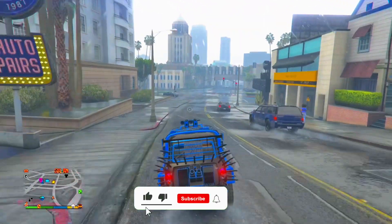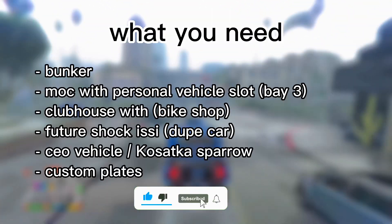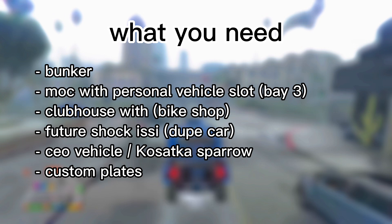What's good, it's your boy Vert and I'm back with another dupe glitch. Everything on the screen right now is what you're going to need: a bunker, an MC with the personal vehicle slot in bay 3, a clubhouse with a bike shop, and a Future Shock AC — that's the car you'll be duping. You can use any car, but the Future Shock AC will give you the most money.